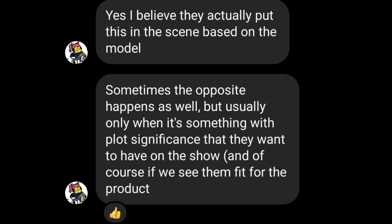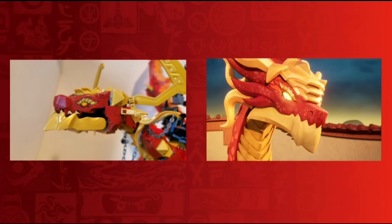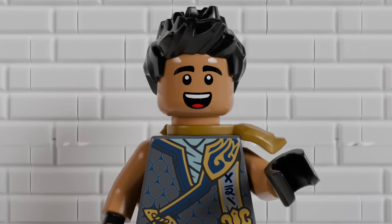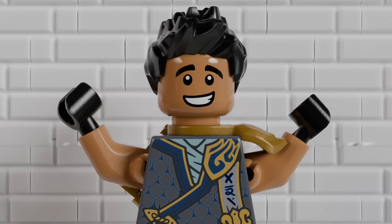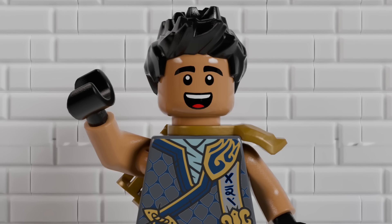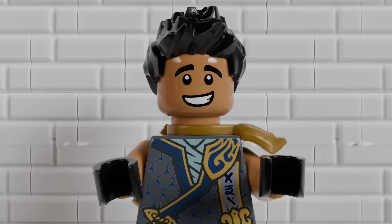There definitely are exceptions where models like this are actually put into the show afterward. But otherwise, this is the main reason for why we haven't seen figures like Bonzel and Frack, or sets that we should have gotten like the Monastery of Gates. So I've decided to take it into my own hands to build up our dream Ninjago wave.